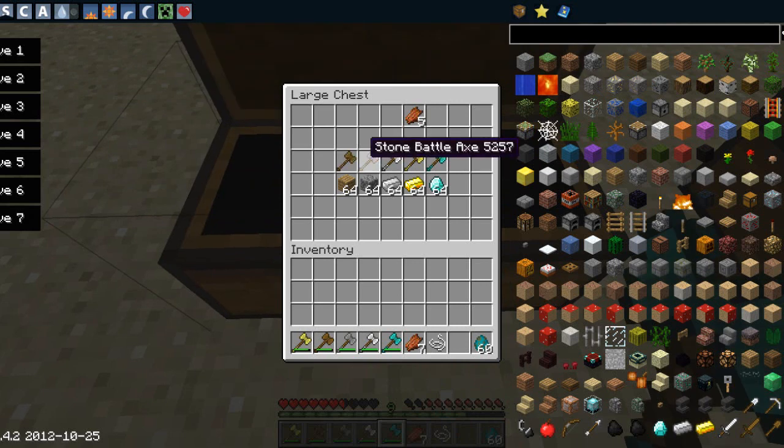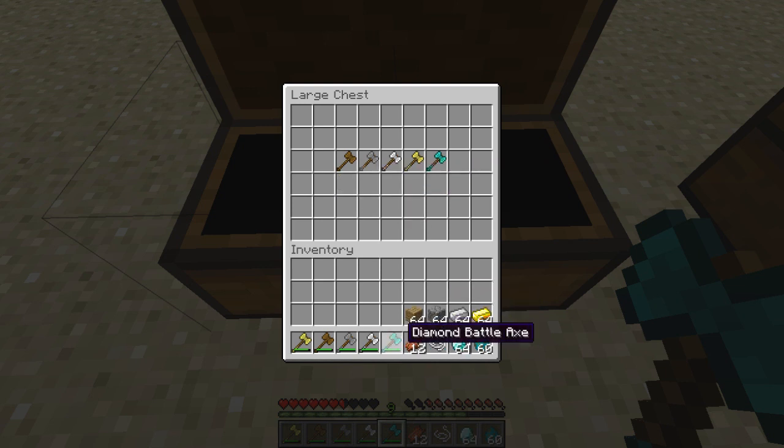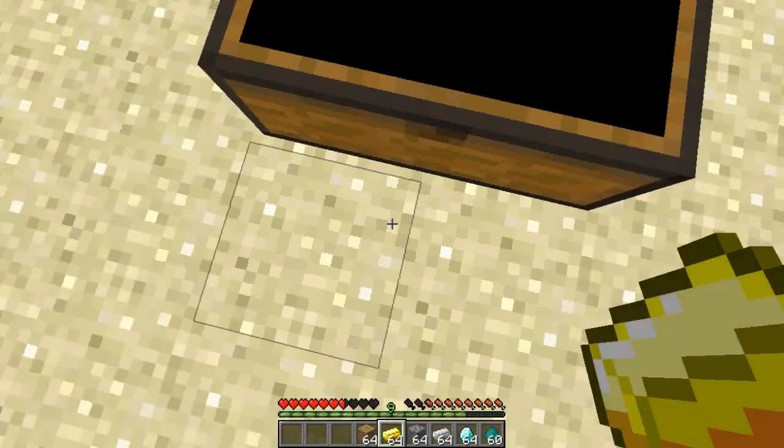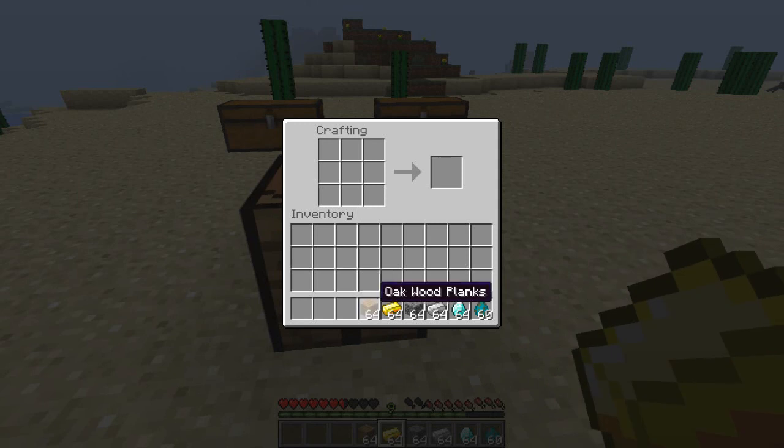Over here in this chest contains all the battle axes and what you need to craft them. So for wooden you need wood, for stone you need stone, for iron you need iron, for gold you need gold, and for diamond you need diamond. Let's take these out and actually craft them at the crafting table over here.